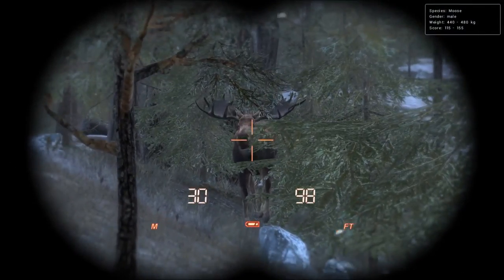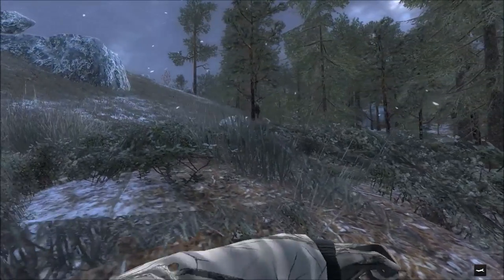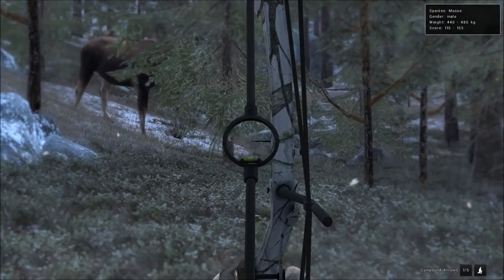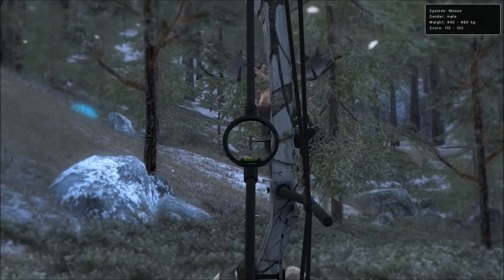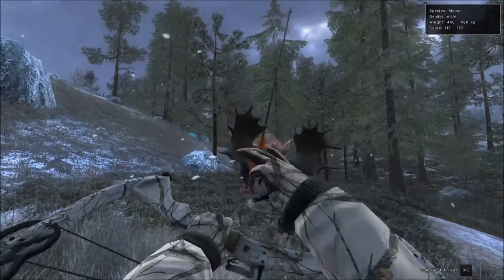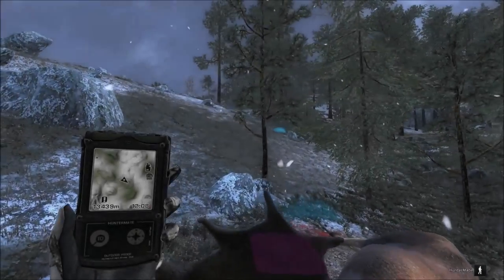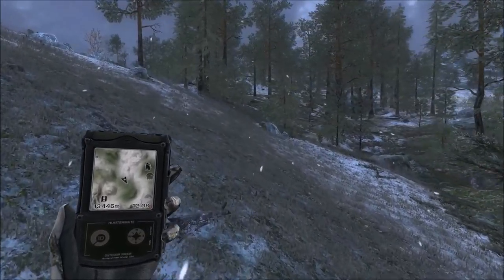We've got a decent bull moose coming in — 115 to 155 score estimate, obviously not the biggest moose in the world but not bad. It looks like he's going to go that way. Apparently we're going to set the record for the shortest combined kill distances in a hunt — so many shots under like seven meters, it's been ridiculous.